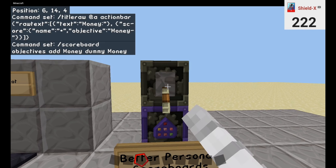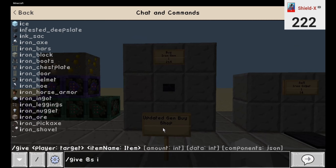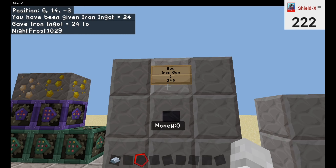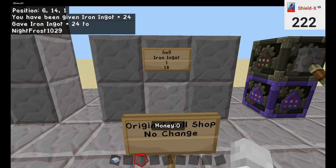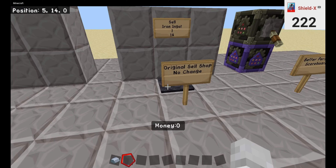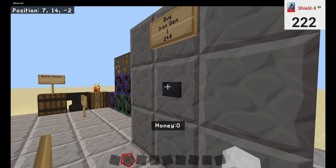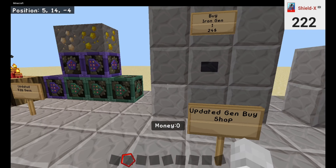This top command block just simply adds the objective of money. So I'm going to click this lever — you'll see money has appeared right below my cursor. Now we're going to give myself iron ingots, 24 of them, because that is how much an iron gen costs. We're going to sell 24 iron ingots. There's no change to this, but there is a change to the buy shop. Sell 24 — you see our money goes up. Press this, we're going to instantly get one. Now we have two iron gens. That's very cool.